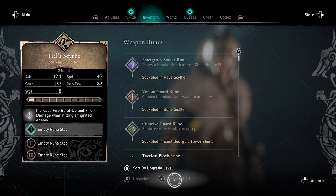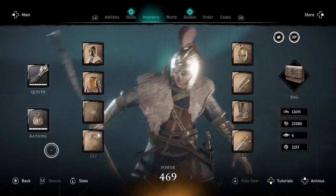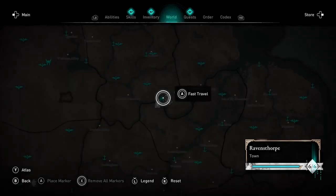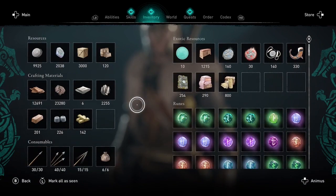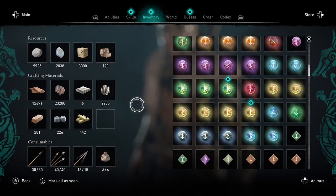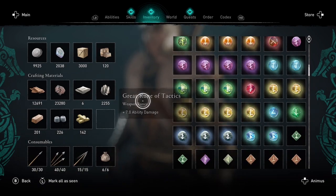Don't worry if you don't see the indicator that you have new runes in your inventory right away. You may need to quit out of the menu and then go back into the inventory menu. Now you'll see the indicator that you have new inventory items, and when you go to your bag you'll see those three new runes created out of thin air.